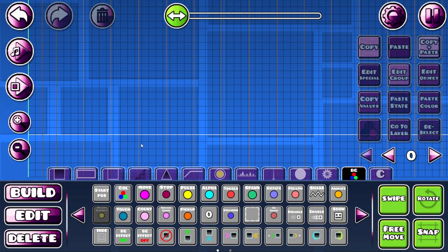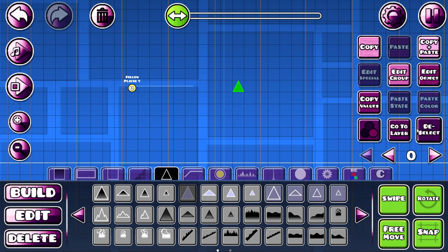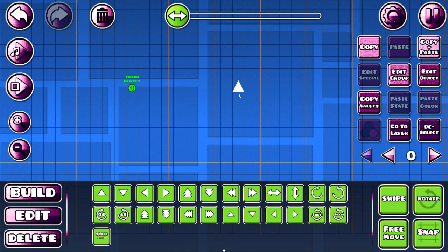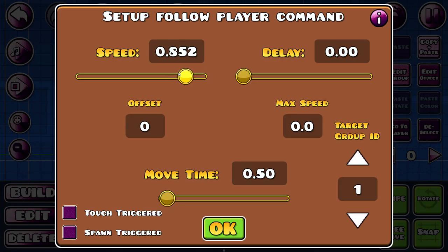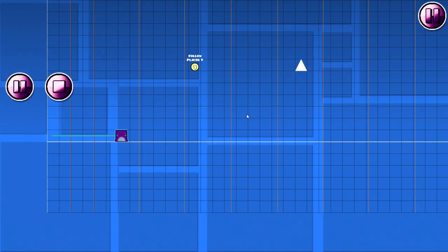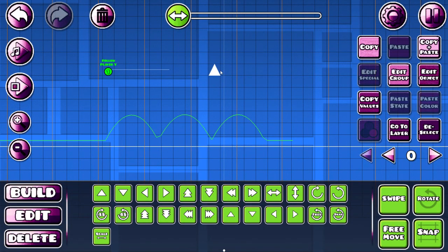So the next trigger is follow player Y, and it's very very simple — well, it doesn't look simple, but it is. Let's put this to group 1, and now it will follow the player Y axis. You can change their speed, so let's put it very low. So it doesn't follow it perfectly, it moves slowly towards the player's Y axis.